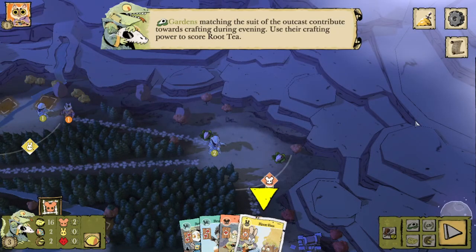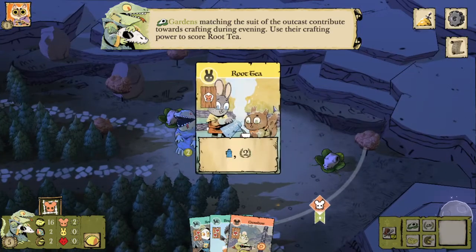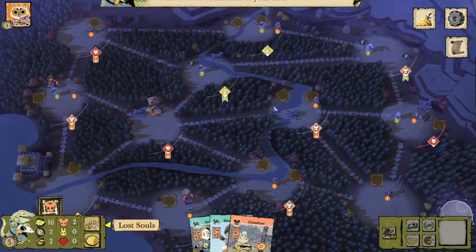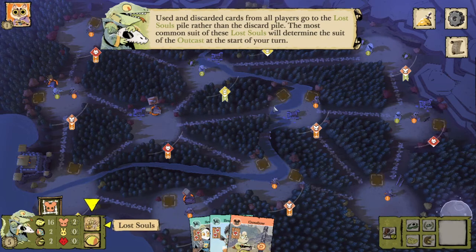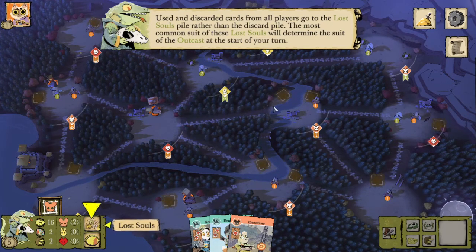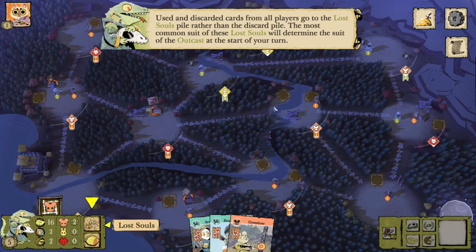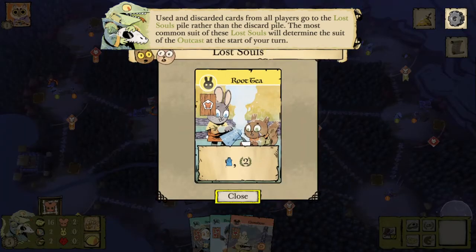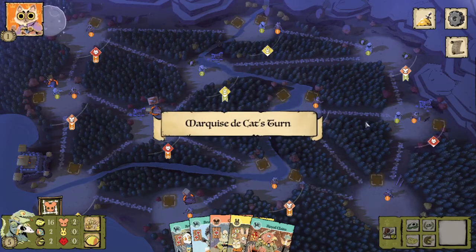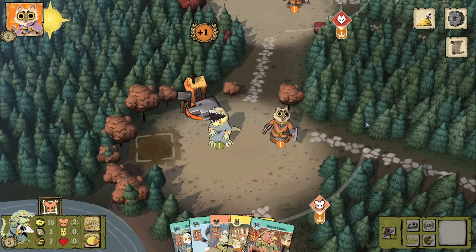Gardens matching the suit of the outcast contribute towards crafting during evening. That makes the Lizards' crafting power pretty weak because they are completely at the whim of the outcast suit to determine what they can craft on any given turn. Used and discarded cards from all players go to the lost souls pile rather than the discard pile. The most common suit of these lost souls will determine the suit of the outcast at the start of your turn.